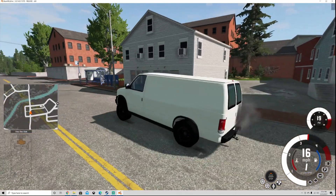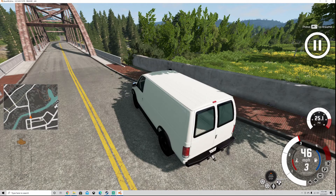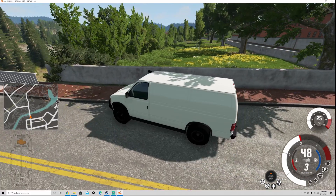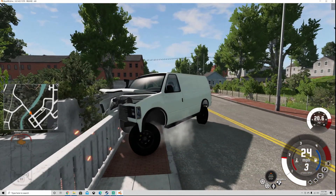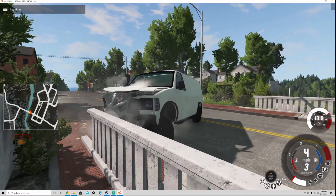The coolest thing about this game is going to be the crash model damaging. So you can see here what we're going to do is slow this down to eight times slower than real time, and just show you what happens. As we're going into this here, we've got about 50 miles an hour, and actually the van took that pretty good. We'll go ahead and move it back up to regular real time.